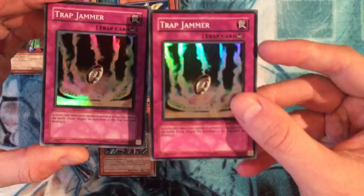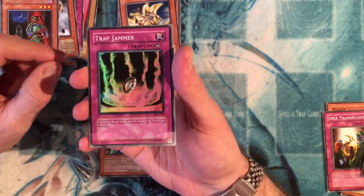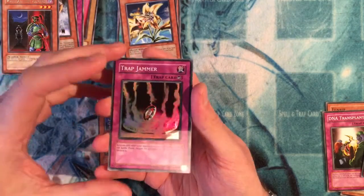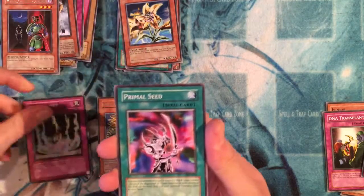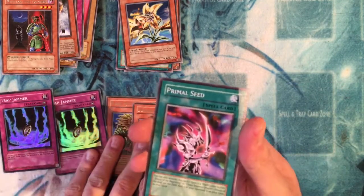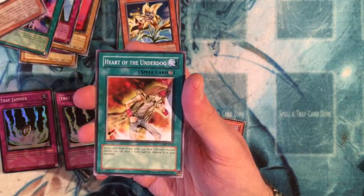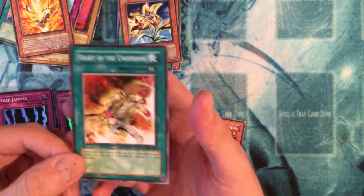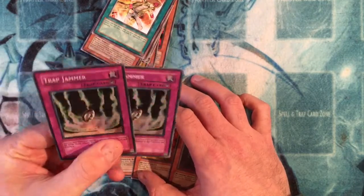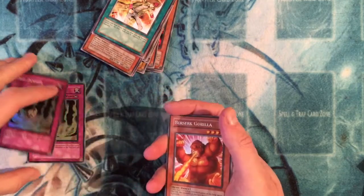No way — oh my god, another Trap Jammer! As I said earlier, Trap Jammer was what I pulled earlier off-camera. I only bought these three packs off eBay — how random is that? I don't know if they would have been from the same box. Can you get the same foil in the same box? Well, they would have been from a Master Collection or something. So there we go — two Trap Jammers, three rares altogether. Primal Seed, Inferno, Hearty, and that's a pretty cool card — good common.